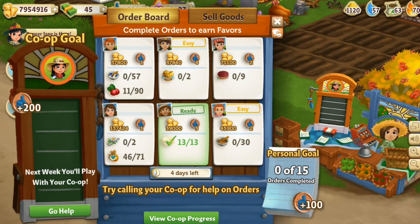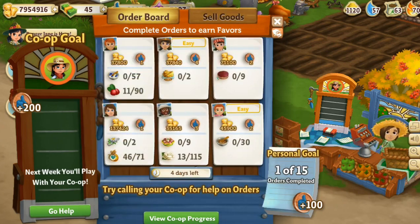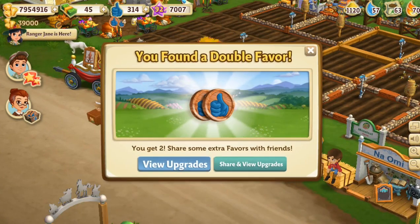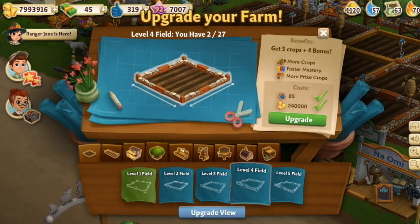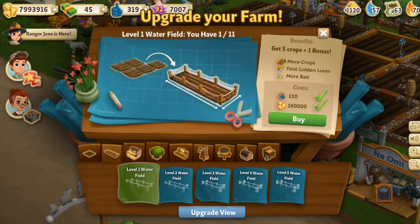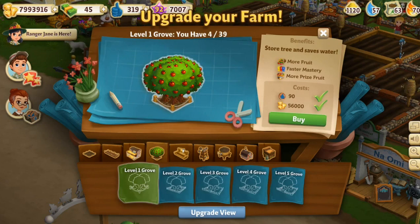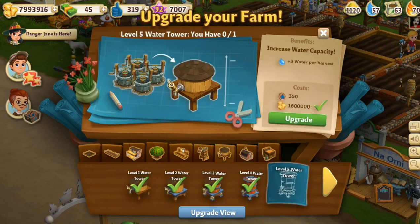Those of you who have been playing FarmVille for a while know how co-ops work — you need a co-op so you can get favor points. You want to grab those favor points because they're what you use to get the really high fancy upgrades. There are field upgrades, water field upgrades, barn upgrades so you can store animals, grove upgrades, and upgrades for feeding your animals.